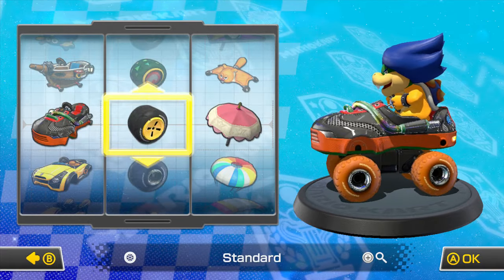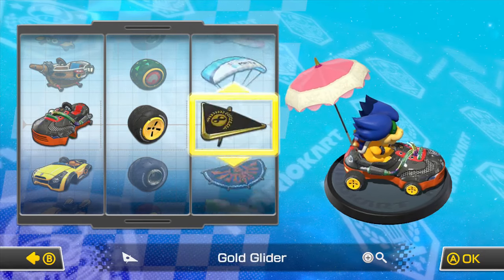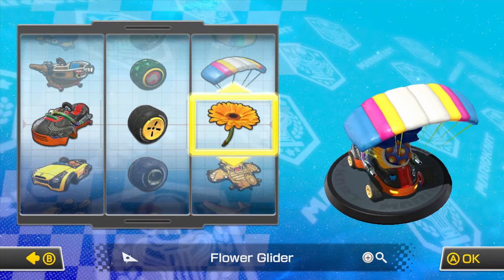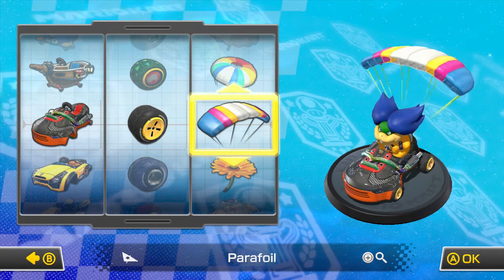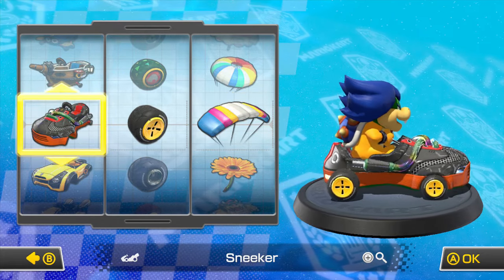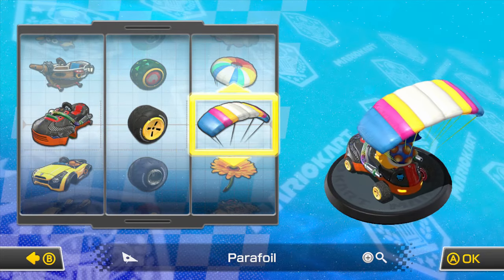We pretty much used all the wheels, so I'm just going to go back to standard — the best wheels that I want. And for the glider, I either want this one or this one. Let's pick this one first and we can pick the other one in the next episode. So: Sneaker — that's a nice car, by the way. Shoe Sneaker. Standard wheels. And Parafoil.